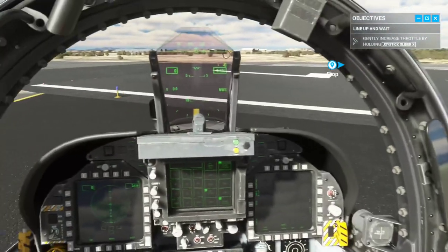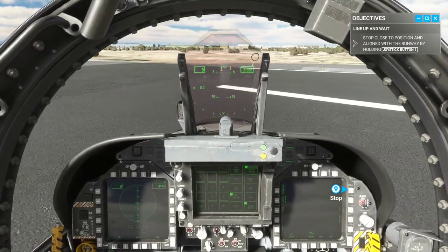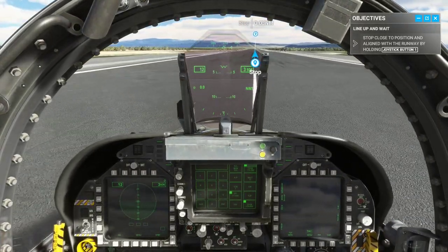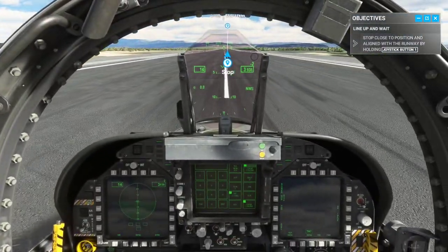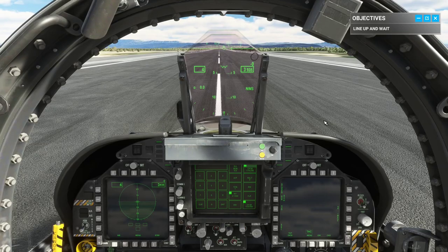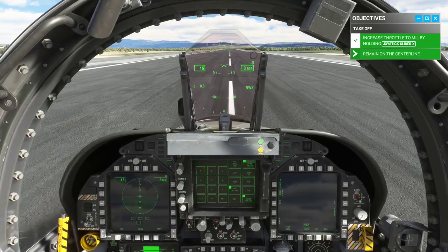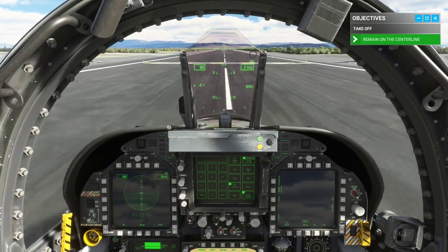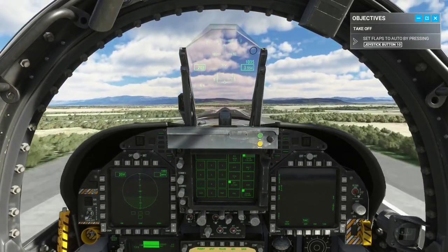We're going to line up on runway 7 here — they want us to stop right there. There's our stopping point right ahead. I've never flown at this airfield before. Power to mil and keep the jet centered down the runway. We're going to power up to mil for departure and keep centerline. Max power — raise the finger lift for afterburner. Full throttle. Gear up.